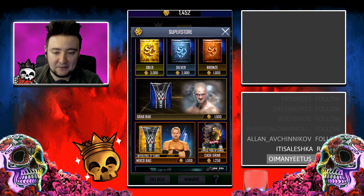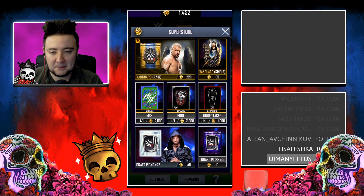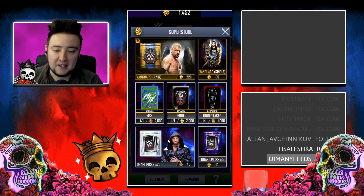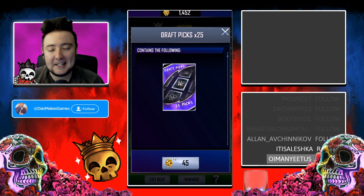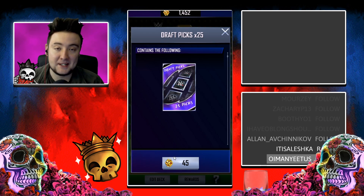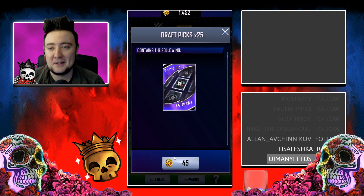Once you're in there, scroll all the way down to the bottom and use the same strategy as before - click on the draft pick packs: 25 draft picks for 45 super coins. Every win you get gives you 5 draft picks plus one of these packs, making 30 draft picks per game of Money in the Bank. With 5 games you can get 150 - more than enough for your quest.